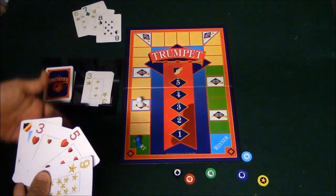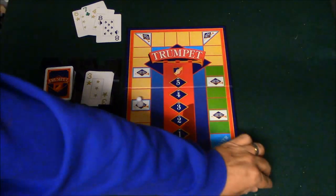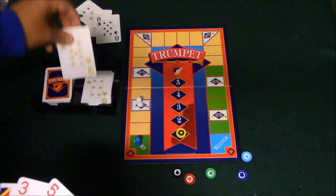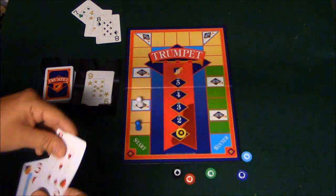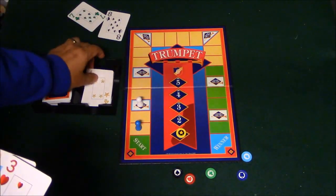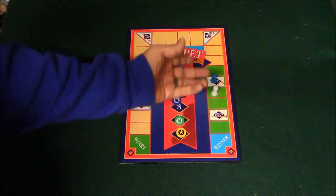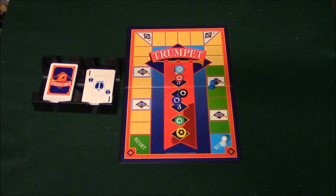Since he's gotten to the choose Trump spot, he's going to be able to choose one of the chips to make a Trump. Since he's got a bunch of stars, he picks the stars. He plays a six of stars, but fortunately I have a nine of stars, so I beat him and move my piece up. The turn goes back to me — I play five of hearts, but since he has a four of stars he can play it and beat my heart. Each time you win a hand on the green spot, you have the opportunity to move either forward or move your opponent backwards. The game keeps going like this until somebody gets to the winner spot, and that is the end of the game — that is Trumpet, ladies and gentlemen.